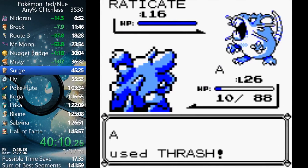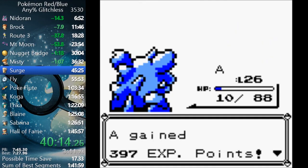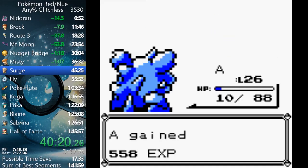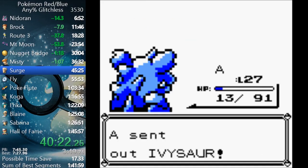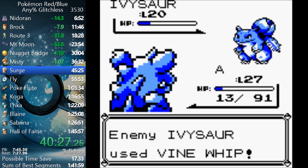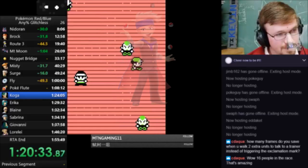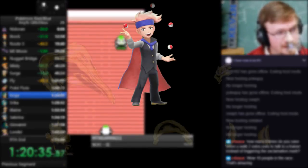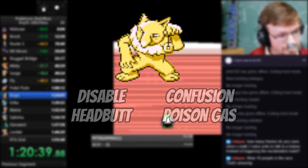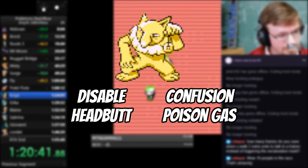When it comes to Trainer Battles, there is a general AI that controls how they fight, selecting a move at random from the active Pokemon's moveset. When speedrunning, this doesn't factor in for most battles since you are running a Nidoking Juggernaut, but there's one battle in Koga's gym where you put your coin in the slot machine and pray. The second juggler has two Pokemon, a Drowzee and a Hypno, and due to the moveset of the Hypno, things have the potential to go way out of control.